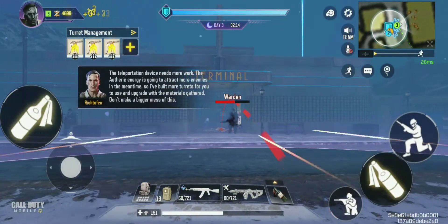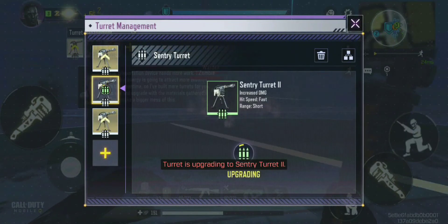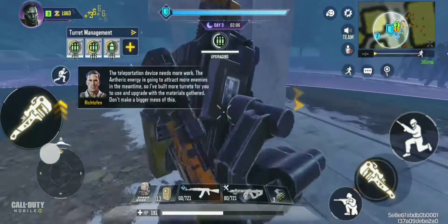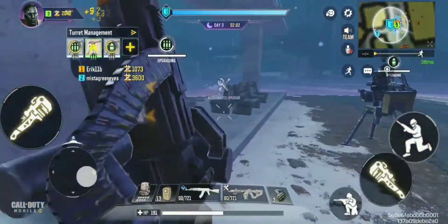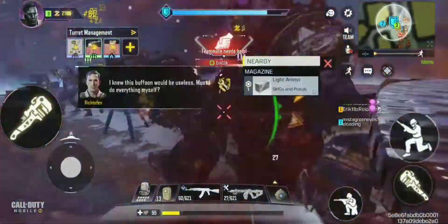Day three is where I plant all my sentry guns and upgrade all of them. I prefer planting all my sentry guns and upgrading them on wave three or four, because on wave two I'm still getting my weapons ready and all my points.